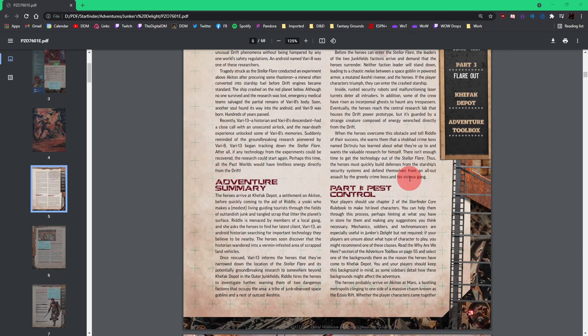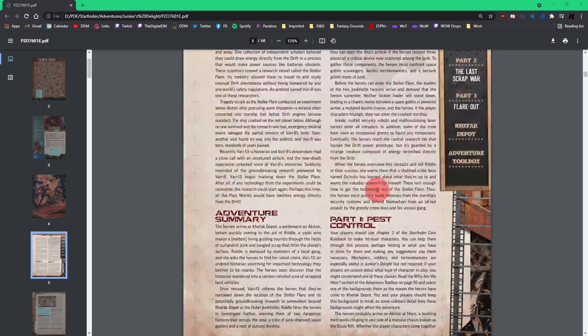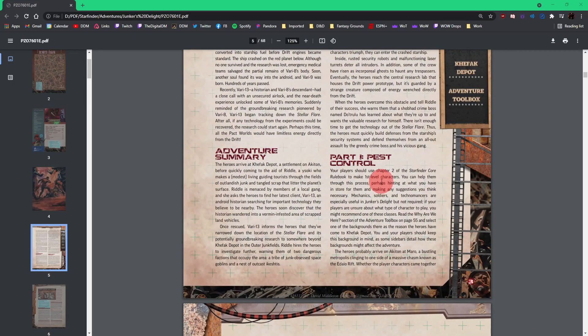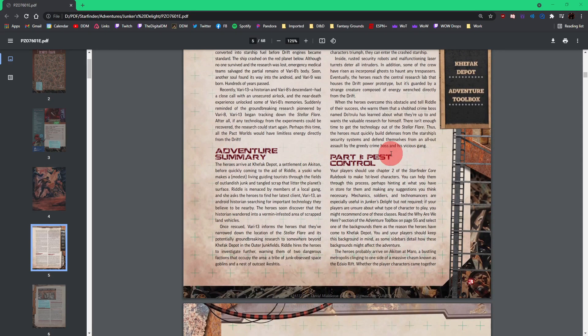When the heroes overcome the obstacle and tell Riddle of their success, she warns them that a Showbod crime boss named Dotrulu — that's the guy at the end of the adventure — wants it for himself and will try to take it from the party. The heroes are going to have to quickly build defenses from the starship security system and defend themselves from an all-out assault by the greedy crime boss and his vicious gang. That's a cool adventure — an absolutely great starting adventure.